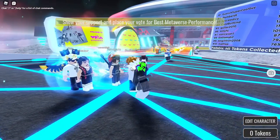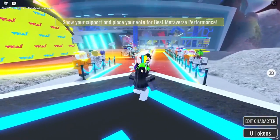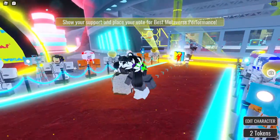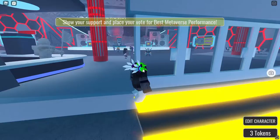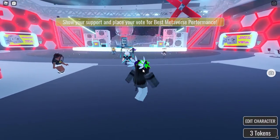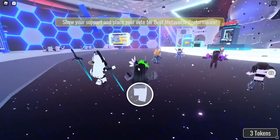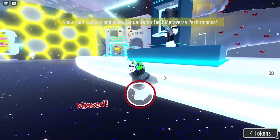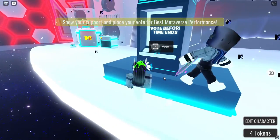First, when you spawn in, you want to run all the way inside the building. You can collect these tokens if you want to — these are for other badges and they do not associate with the pin that you would be getting.